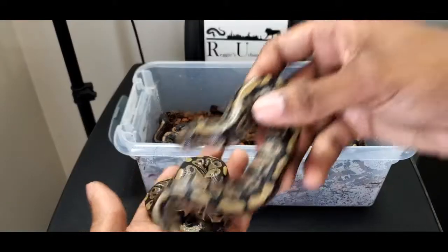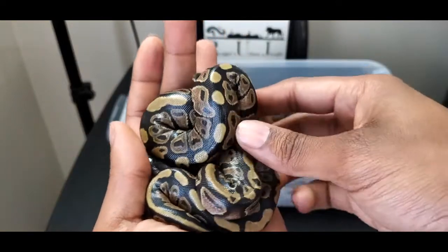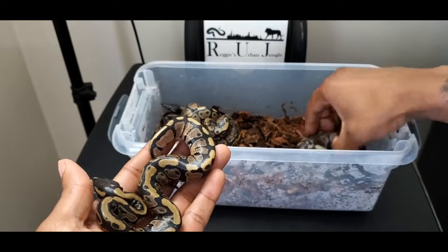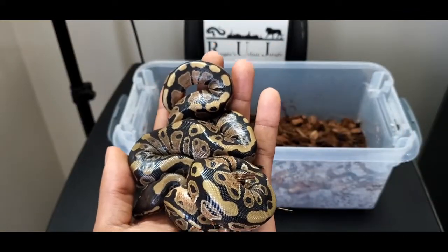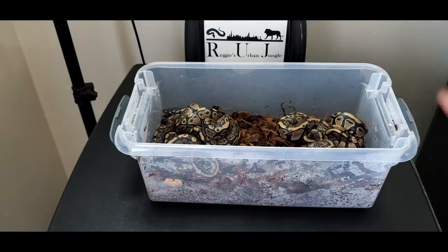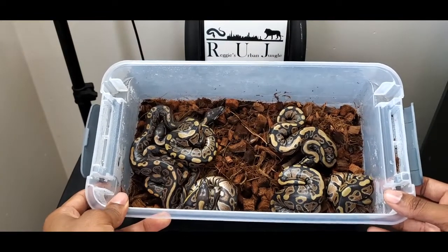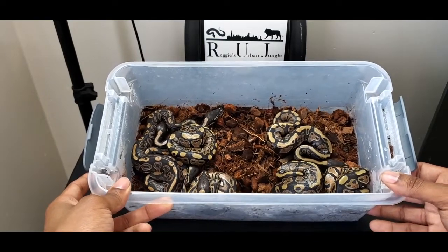I believe these two are females — two female 100% Het Desert Ghost normals. And then three male 100% Het Desert Ghost normals. So the odds gods weren't with me on this clutch — five males, two females. But all the babies look healthy, big and chunky. Once they get their first shed we'll get them cleaned up and into their own individual tubs, get them fed and to their new homes.